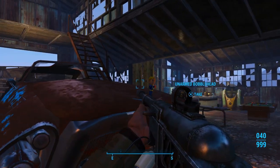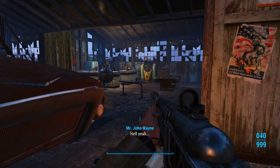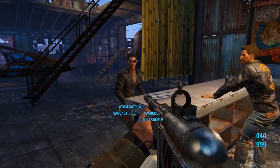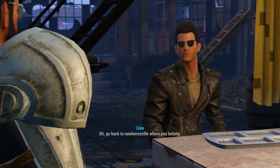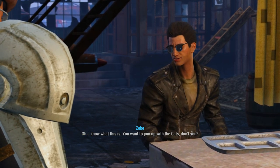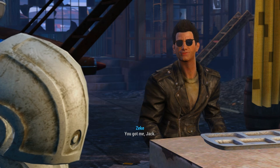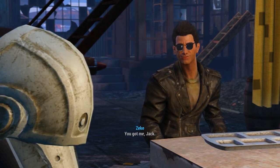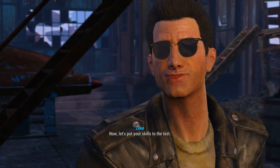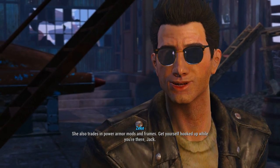We're going to come over here and grab the unarmed bobblehead. They're not dolls, they're action figures. Hey, Nosebleed — just where do you think you are? This is Adam Cat territory. Go back to Nowheresville where you belong. Oh, I know what this is — you want to join up with the cats, don't you? I guess you don't look like a total wet rag. You're one step closer to Coolsville. Let's put your skills to the test. My girl Rowdy should have something for you. She also trades in power armor mods and frames. Get yourself hooked up while you're there.